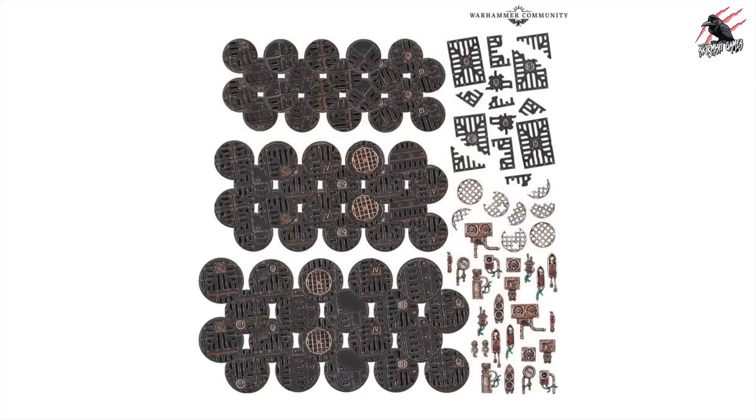Next up are the Boarding Actions volumes - do you remember seeing these a while back when they were previewed? These are now going to be available, so you can get these bases. Of course you could use them in Kill Team as well. You're going to get three sizes, with 60 bases altogether. It doesn't say exactly what the sizes are, but I'd hazard a guess it's going to be 25mm, 28mm, and 32mm, and you get all those other little features included too. I think this is a nice way of getting hold of some bases and really theming a 40k board or your Kill Team so they really match the environment.